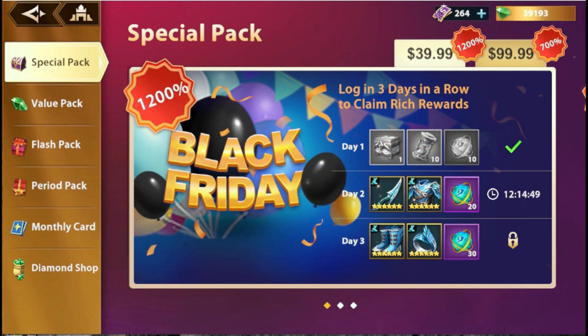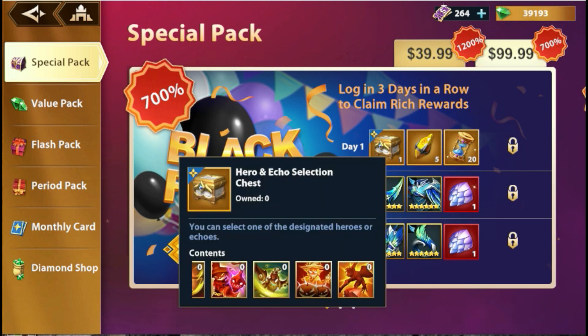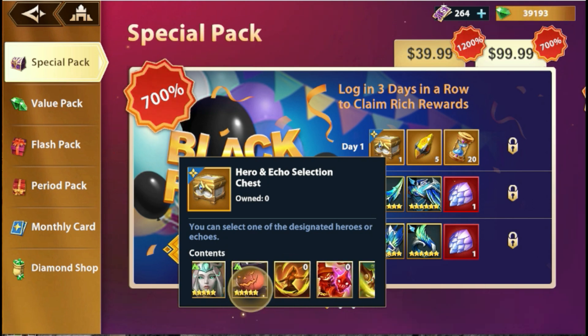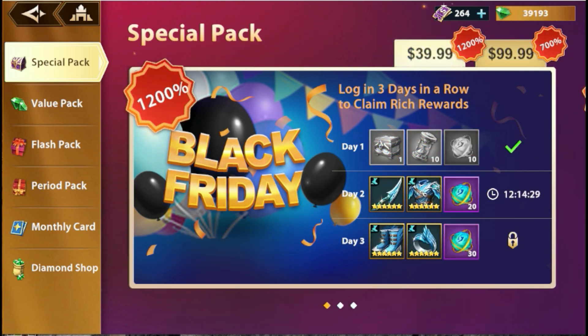And so aside from that, just like the second offer, we can get this energy hourglass — the advanced energy hourglass. It's going to help out. This is just a nice add-on from your purchase, especially in the second offer.